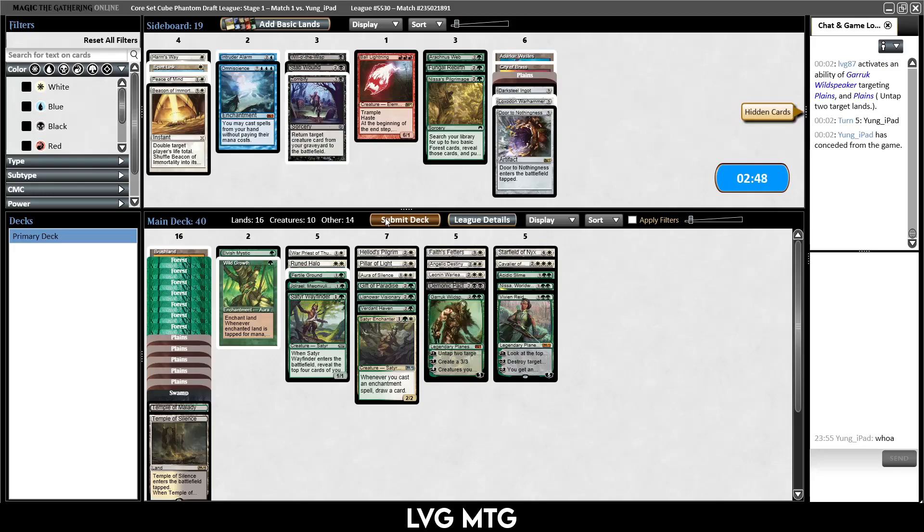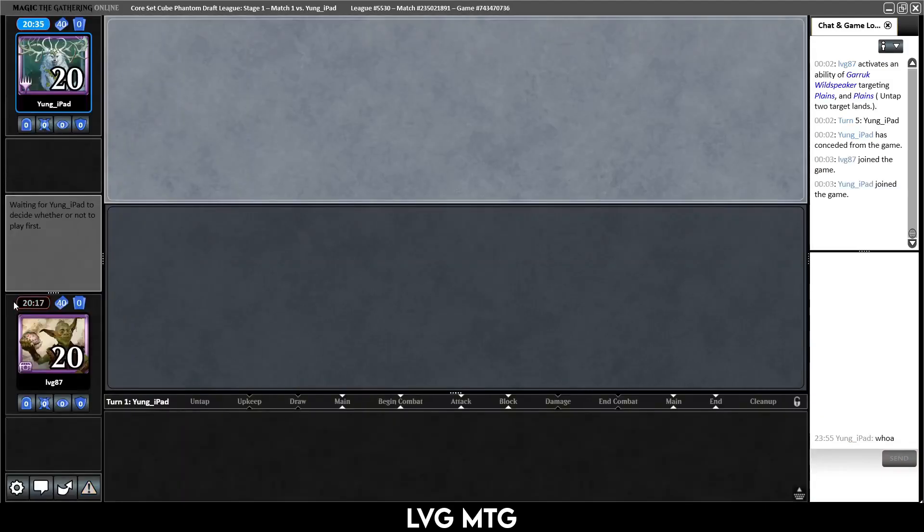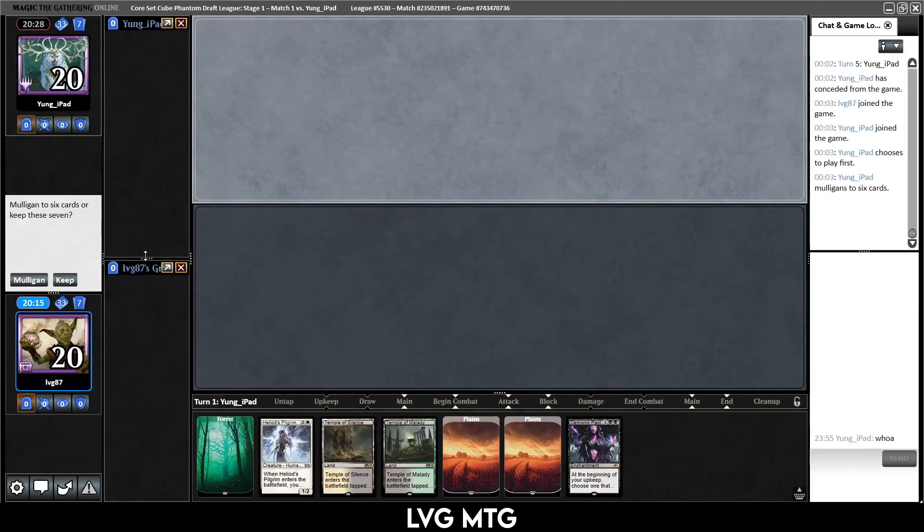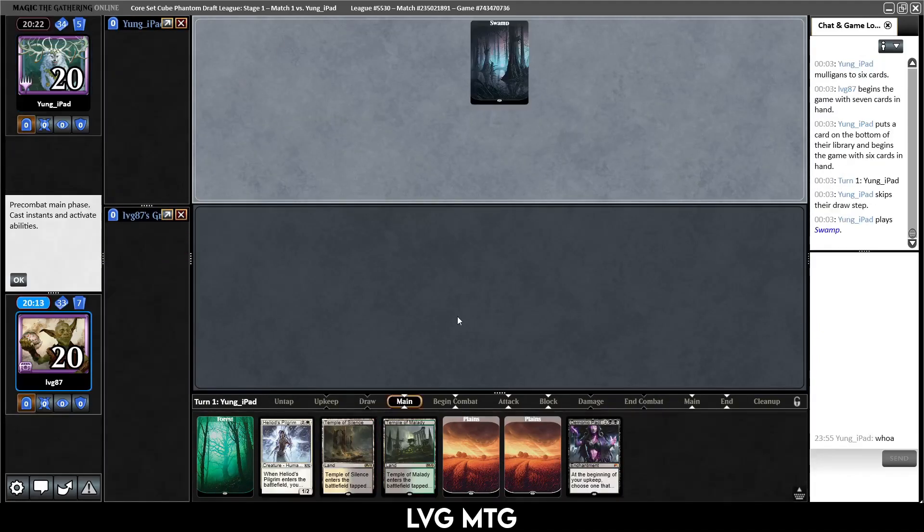Is there anything we would want to change? I don't think so. Let's just run it back. Seeing that draw where we just play green and white cards really makes me question this Demonic Pact, but I think it's fun. Hey, it could be good here — we could also die to it, but hey, that's what we signed up for.